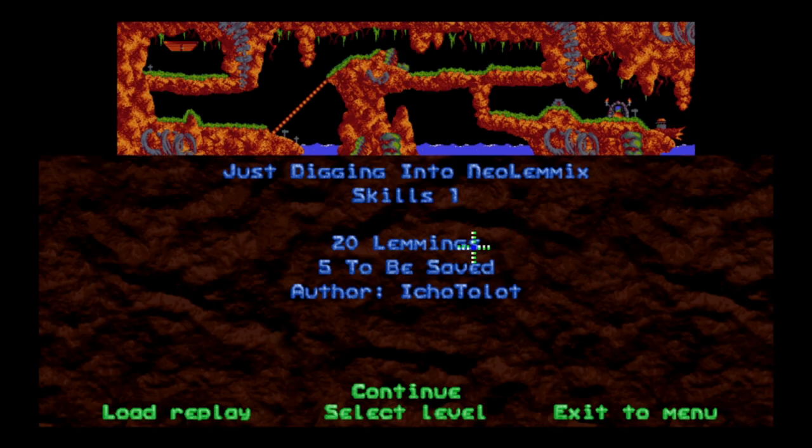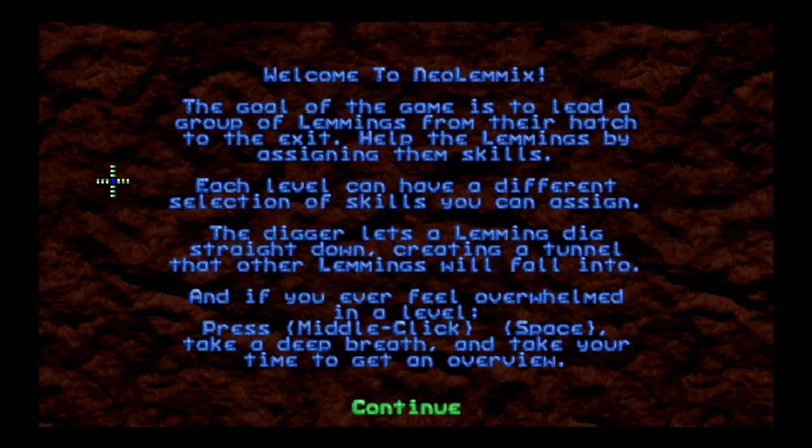We're going to start by digging into Neo Limmix with the new skills — looks like just dig, but longer. This pack is by Eco Talat, I think I'm pronouncing that more or less right. 20 lemmings, only got to save five.